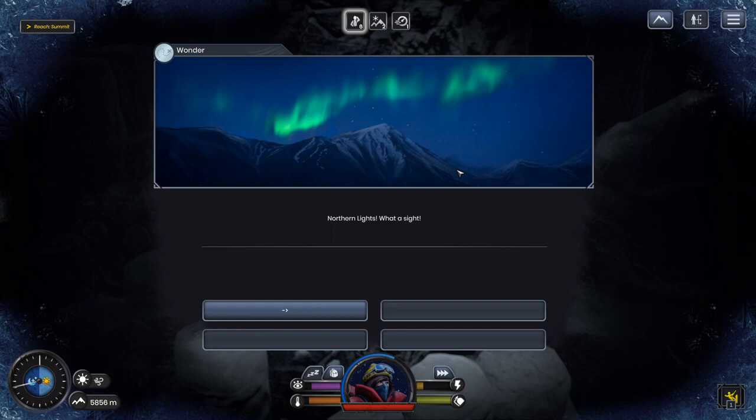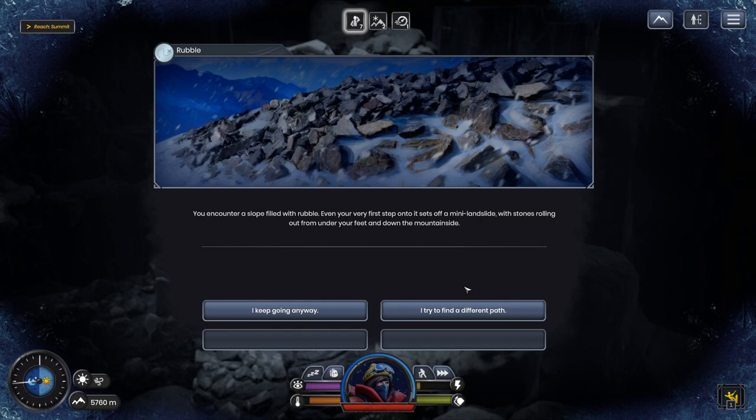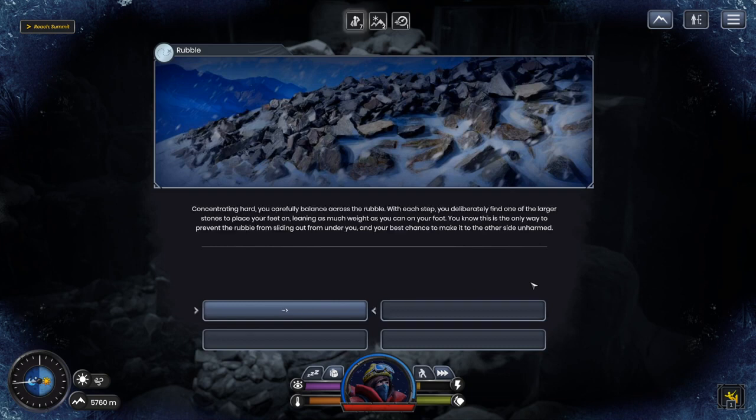There's another potential item up ahead — it's going to put me at critical, but we'll go for it and then rest. You encounter a slope filled with rubble. Your very first step sets off a mini-landslide with stones rolling out from under your feet. Concentrating hard, you carefully bounce across, deliberately finding larger stones to place your feet on — the only way to make it to the other side unharmed. Good, that didn't slow me up or anything.